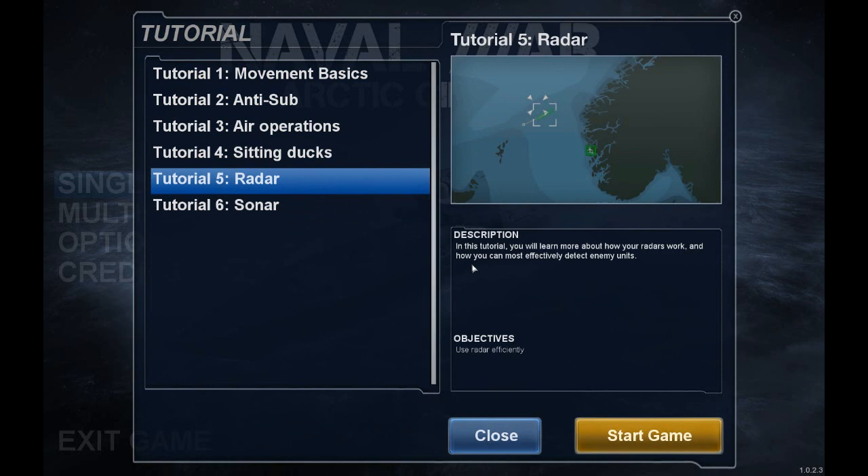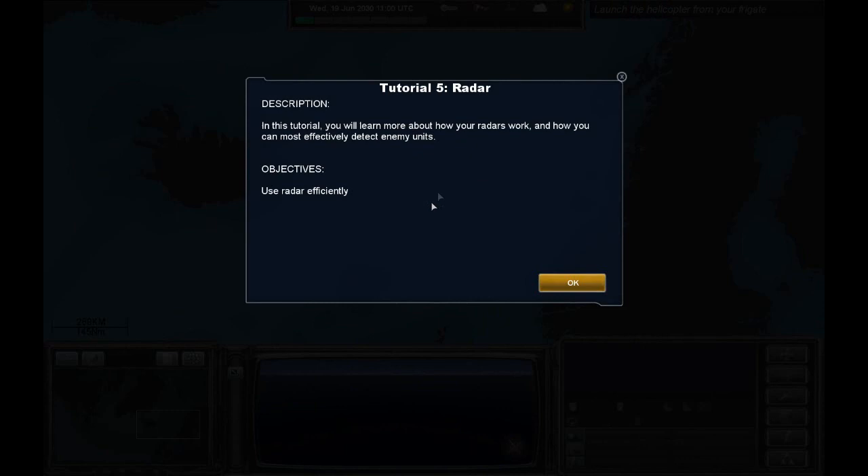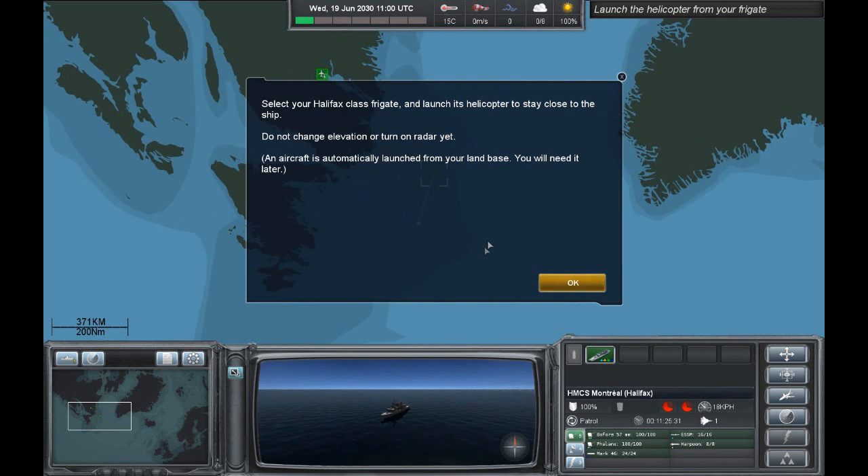First we're going to do the radar tutorial. In this tutorial you will learn more about how your radars work and how you can most effectively detect enemy units. The objective is to use radar efficiently. Select your Halifax class frigate and launch its helicopter to stay close to the ship. Do not change elevation or turn on radar yet. An aircraft is automatically launched from your land base — you will need it later.